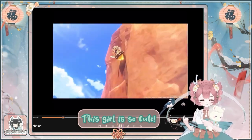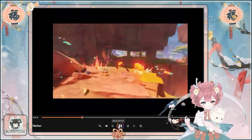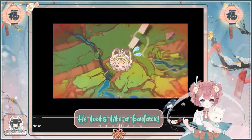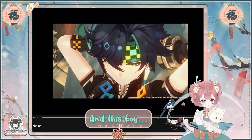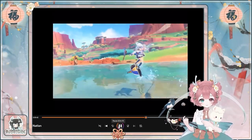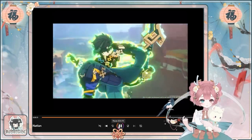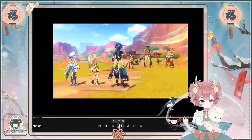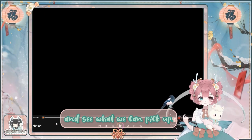This girl is so cute! That enemy — oh my goodness, he looks like a badass! That girl is so cute, and this boy — hello Xiao! The little shark surf! There is definitely a lot of interesting details. Okay, now let's start over again and see what we can pick up.